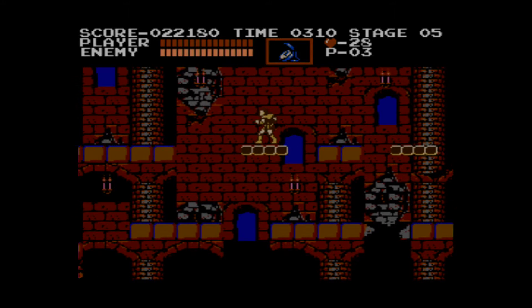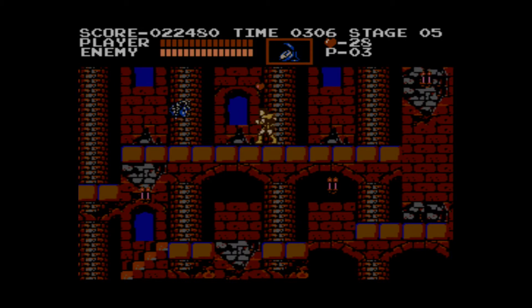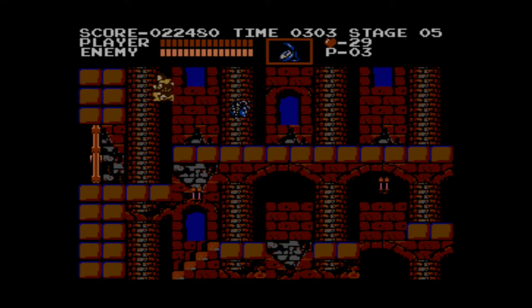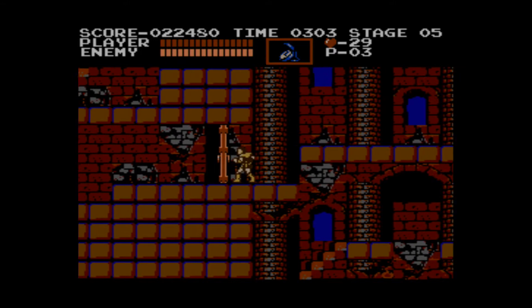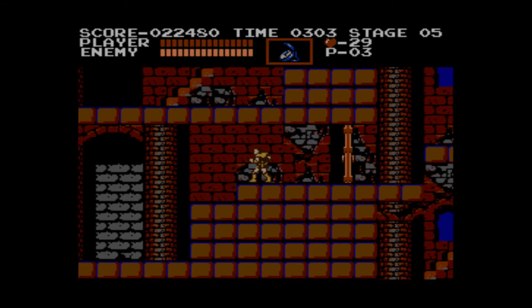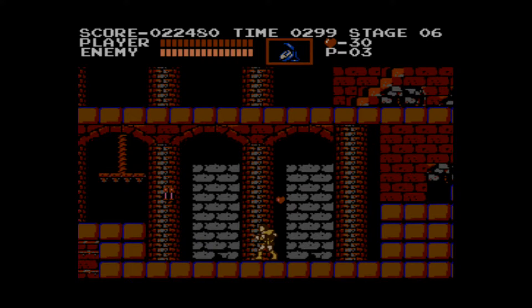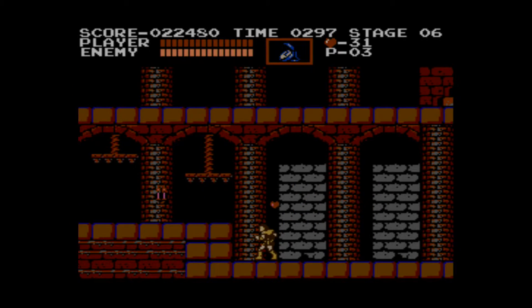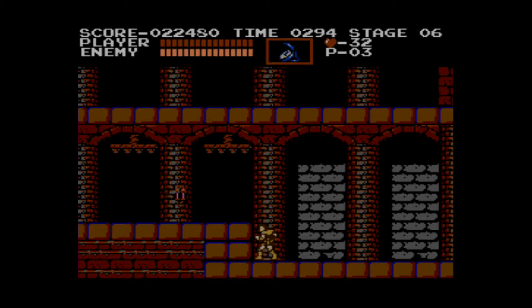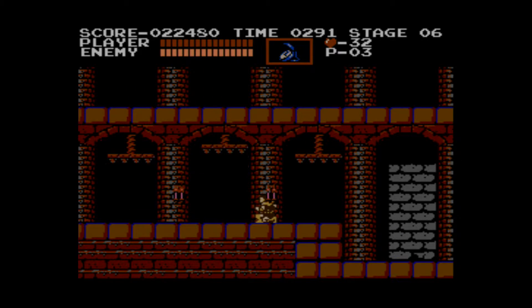If I fell down that pit right there, even though it was just down there, that results in a death. And we're introduced to probably one of the most annoying enemies in the game — Medusa heads. That problem with falling pits was a big problem with a lot of old school Konami games, because Contra has the same problem — and that's made by Konami. Falling down pits — Konami doesn't want you going back to the previous screen, they'd rather kill you before you can go back.